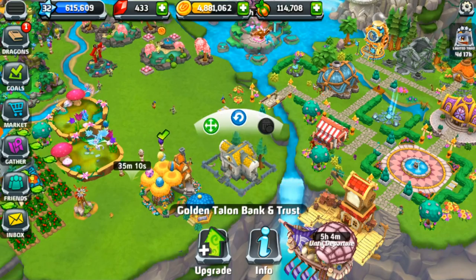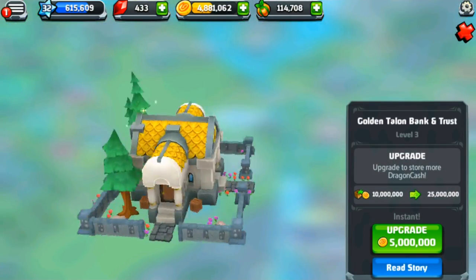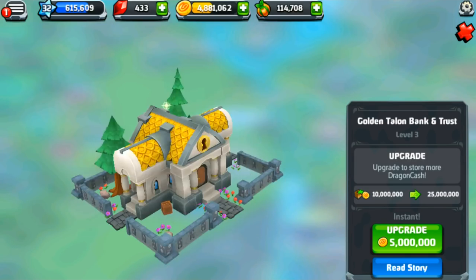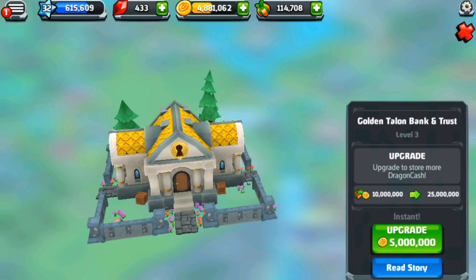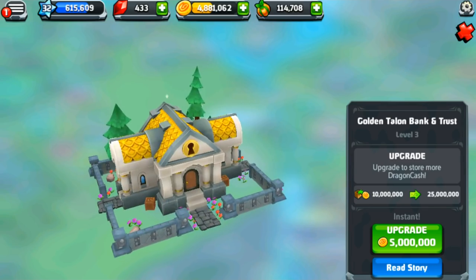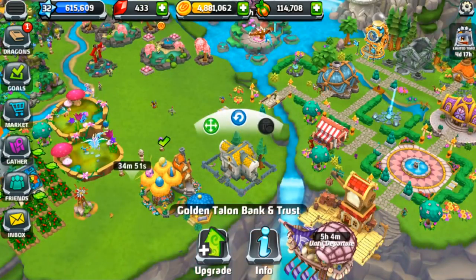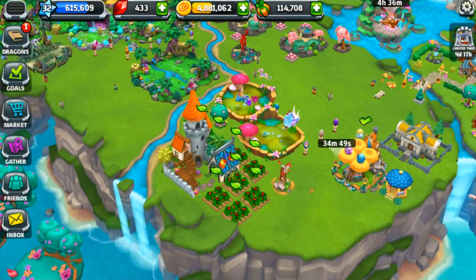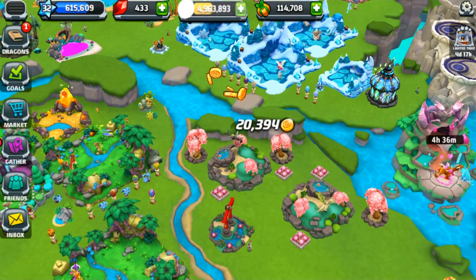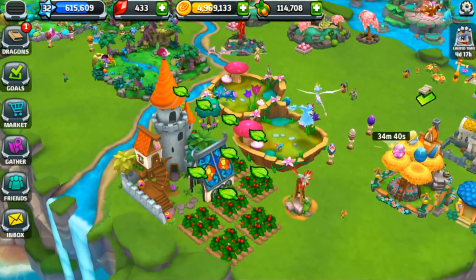I've been thinking about redoing the bank in zoo crafting — speaking of some of my favorite series. This is a really cute bank design and I kind of want to redo our bank so it looks like this. So keep an eye out for that in upcoming zoo crafting episodes. And one day I would love to make a huge zen garden — I think that would be really fun. There's still a ton to do.